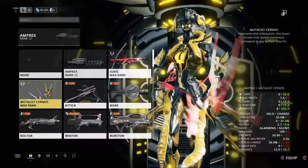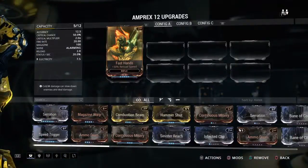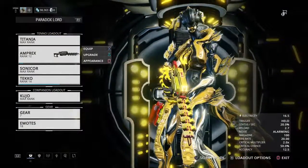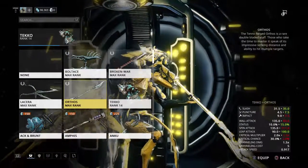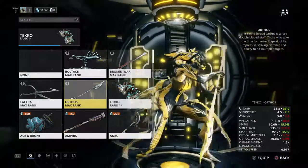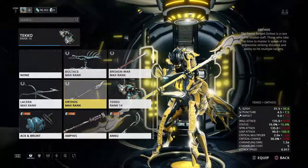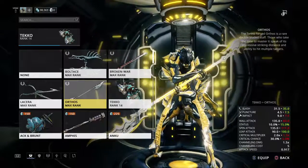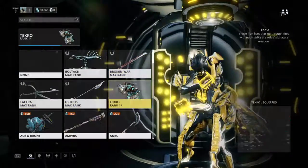As far as weapons go, the Mutalist Quanta — I have to say it really impressed me. I love it, it's a great weapon and I'm glad I made it. For melee, if you're a melee player with Titania, I suggest getting an Orthos. It kind of goes along with her theme — she's the queen of fairies, and the Orthos is a very elegant staff weapon that does pretty good damage. I highly suggest putting Fury on it because the attack speed becomes ridiculous, and also get a stance mod for it.